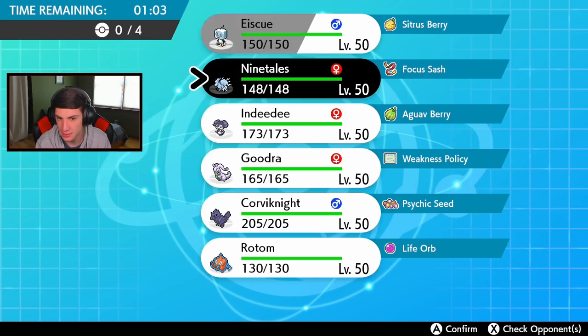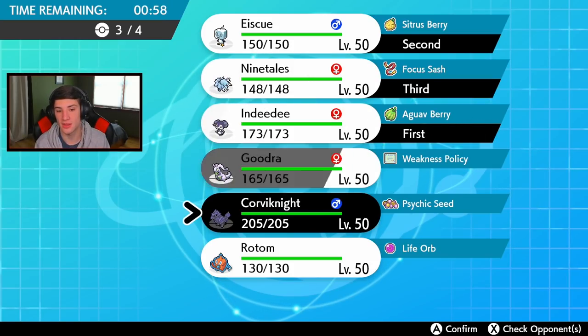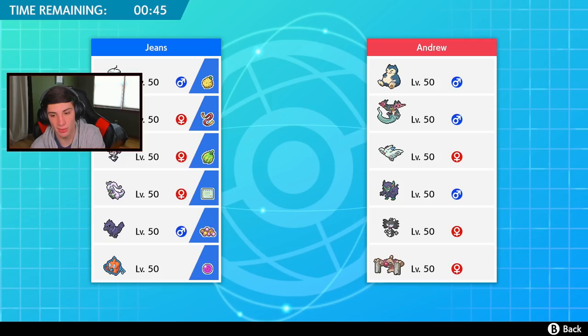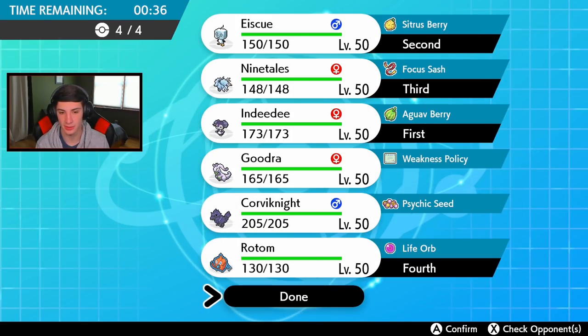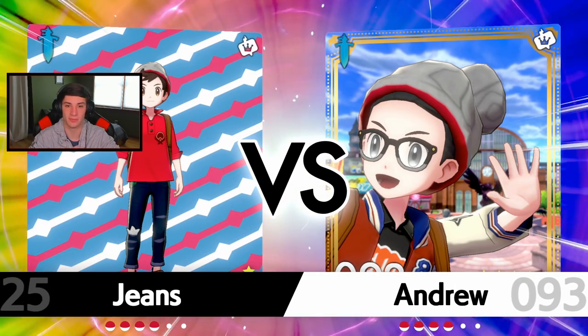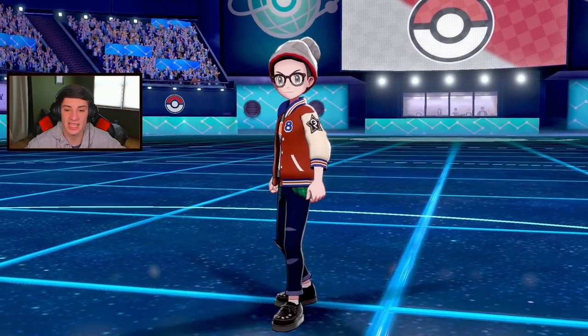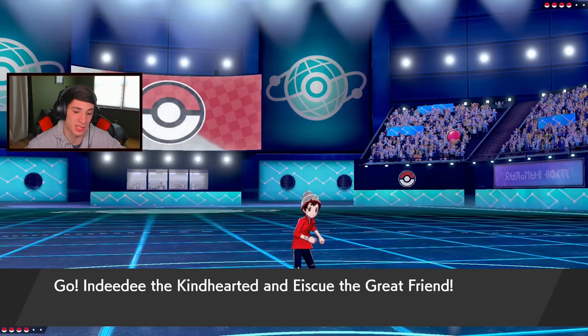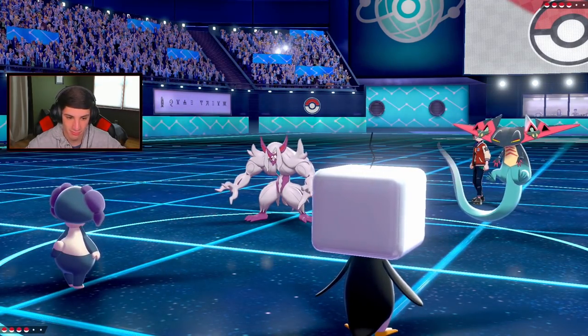Battle 2 — potential belly drum Snorlax here with Gmax Snooze. I'm going to lead Indeedee and Eiscue and set up Safeguard with Ninetales, then bring Goodra or Rotom in the back. He has a lot of physical attackers which is great for Ice Face. I'm bringing Life Orb Rotom as the final back-end mon. My plan is to potentially go for Follow Me, bring in the hail, set up Aurora Veil, and then get that Belly Drum up. There are a lot of physical attackers — let's get it.